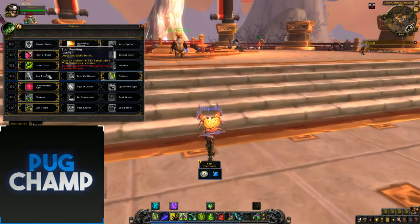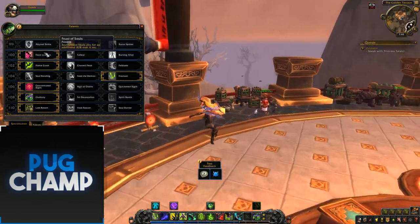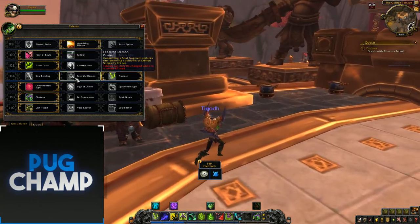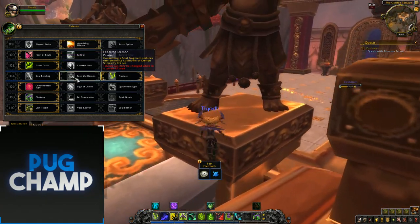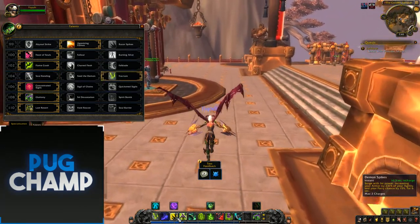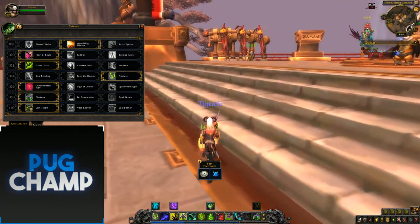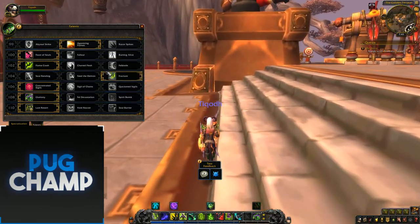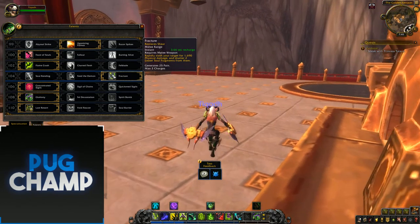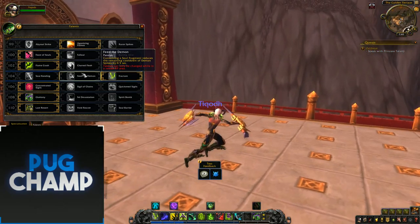Next one, Soul Rend — Leech increased by 5%, gain an additional 25% Leech while in Meta. It's just not really that useful; you don't need it, especially because you've got Feast of Souls, and if you've got a healer with you it's just not worth taking. Feed the Demon — consuming a Soul Fragment reduces the cooldown of Demon Spikes by 0.5 seconds. You don't really need that because Demon Spikes comes back up so frequently with your spells. Fracture is really good though, because it shatters two fragments, and especially for later on in the build you want as many fragments as you can get. I'll explain why later.